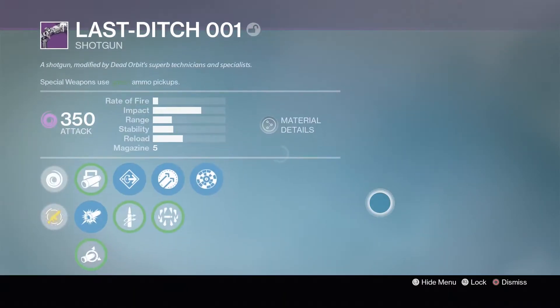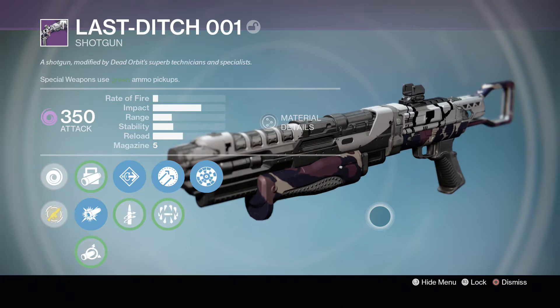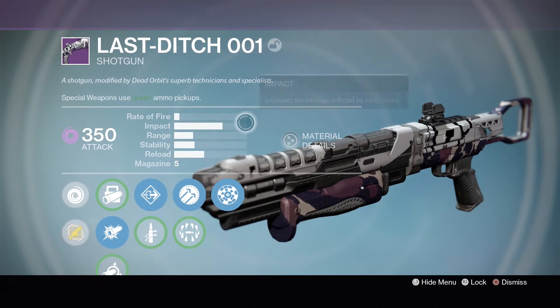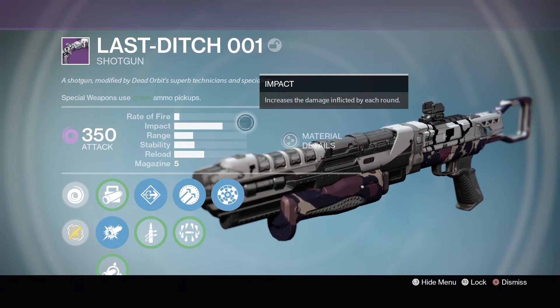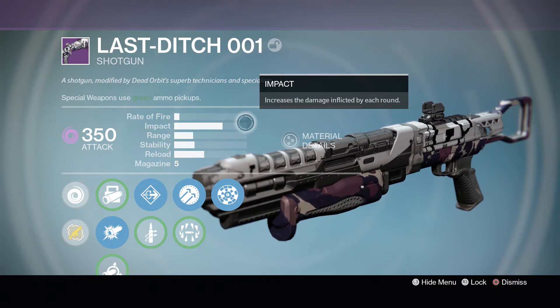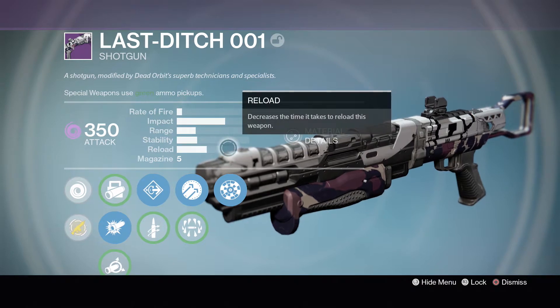We're going to be taking a look at the Last Ditch 001, the Dead Orbit shotgun that may be the best shotgun you could buy with a pretty good roll. This is a slow rate of fire, high impact shotgun — kind of like the Matador or Party Crasher. It has some pretty good range. Stability doesn't really matter for shotguns, and the reload is a little bit on the slow side.